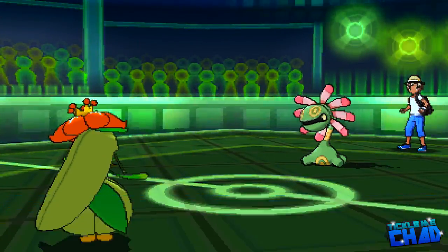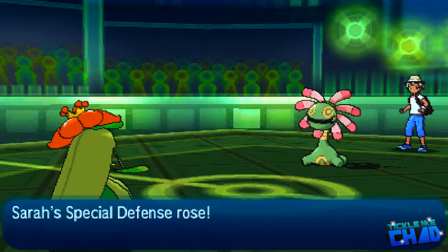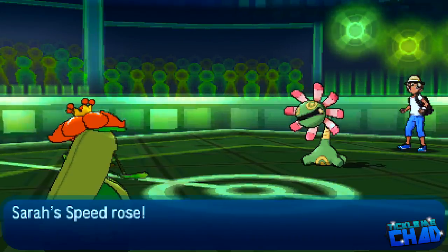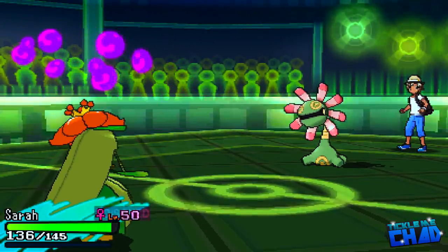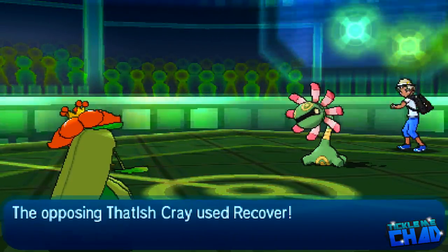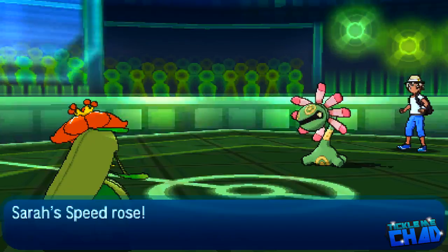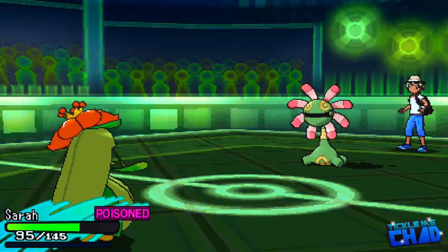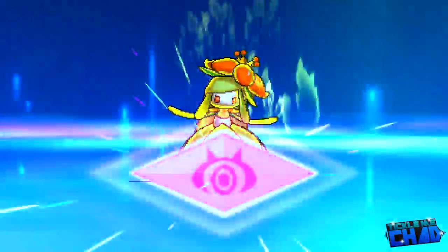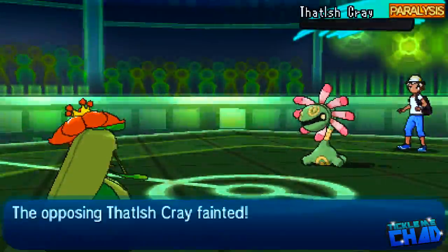Another stall-y point — I'm going to speed this up in post. The idea is I'm just going to sit here and set up all day with Quiver Dance. I set up to plus six, and eventually he does Toxic me, but honestly this late in the battle, Toxic is not going to matter whatsoever. I essentially set up to plus six with Quiver Dance and go for the Shattered Psyche, and that is pretty much the game. Good game to my opponent Jay, or whatever your name is — sorry if I butchered that. Hopefully you guys enjoy this team. I love this team, it's so good. That's the end of the battle, guys. Peace out.